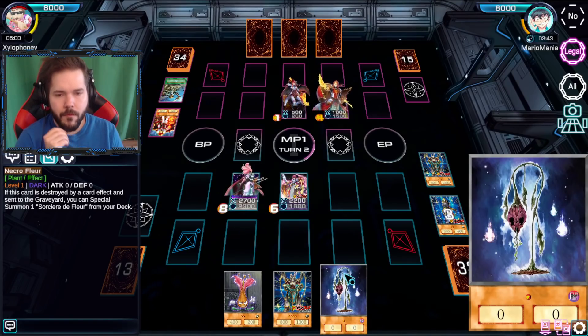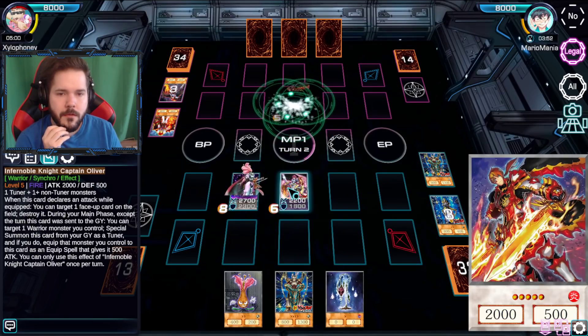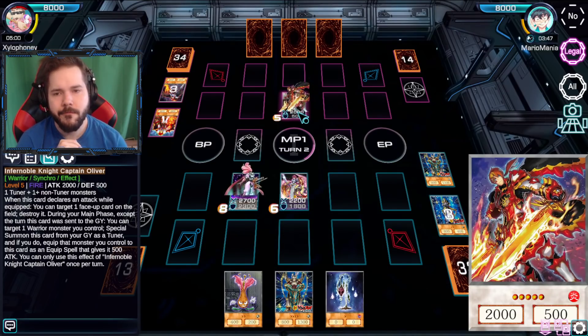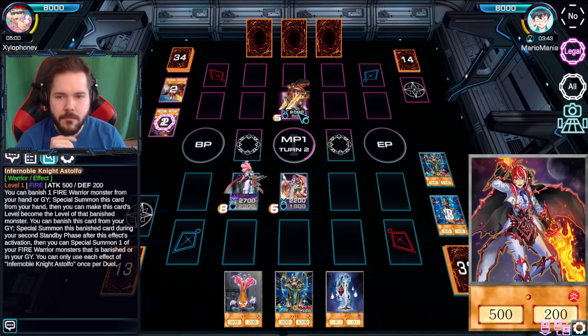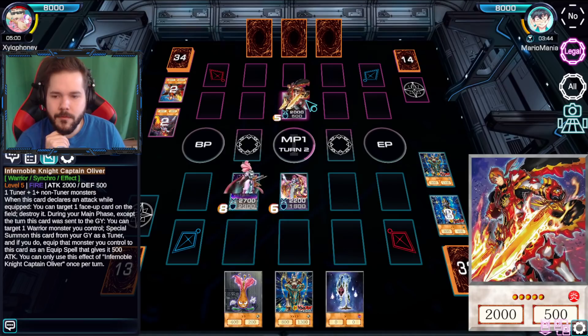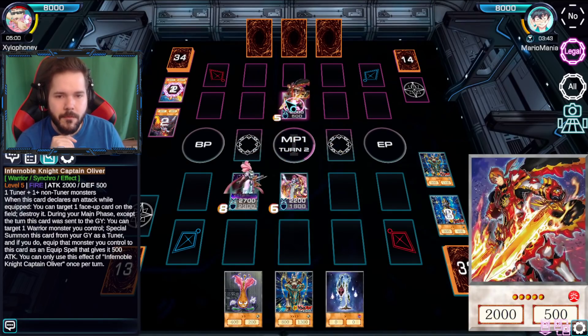So I think I'll bring out the Oliver version of him, which I believe has a destroy a card on the field effect. When this card declares an attack while equipped - okay, not hard to do with these cards. Activate - oh my goodness. Now these guys get some neat little effects.